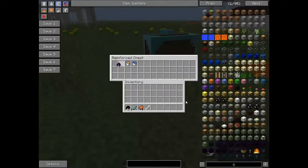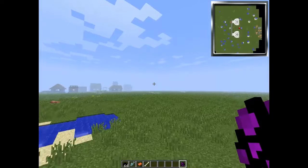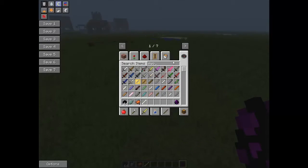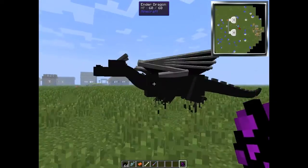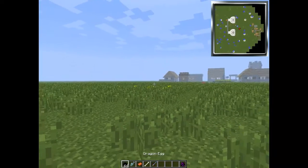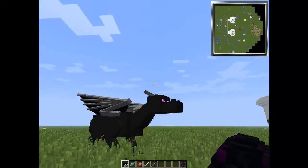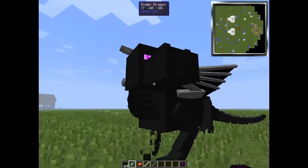We can spawn the Ender Dragon in with a regular egg. You'll have to hatch it using one of these — just place it down, wait a couple days, and it'll hatch into a hatchling. Then you wait a little more time, and it'll grow into a juvenile, and then finally into an adult.